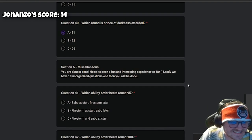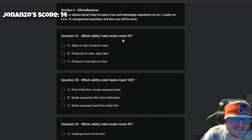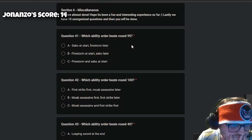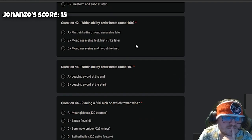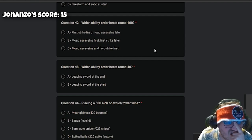Miscellaneous — you are almost done! I hope it's been a fun and interesting experience. Lastly we have 10 unorganized questions and then you'll be done. Let's hope we can actually do these. Question 41: which ability order beats round 95? Sabotage — okay, firestorm at start, save later. I'm going for A. Yeah, I agree — A.